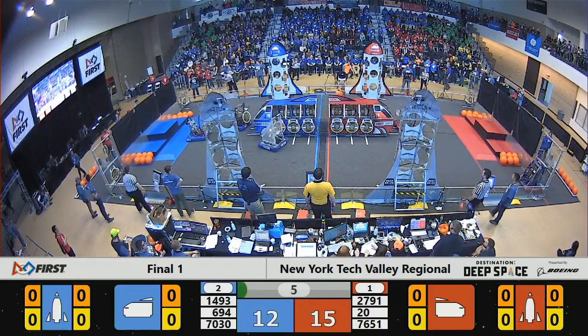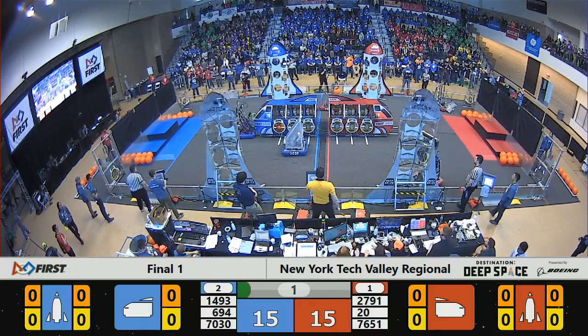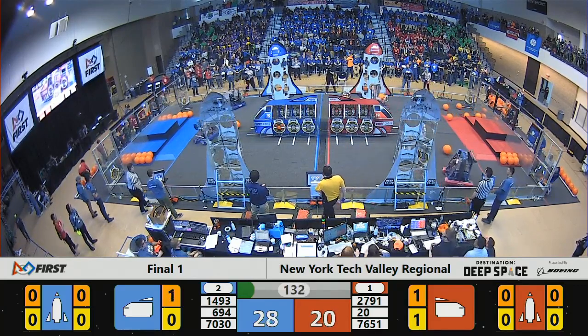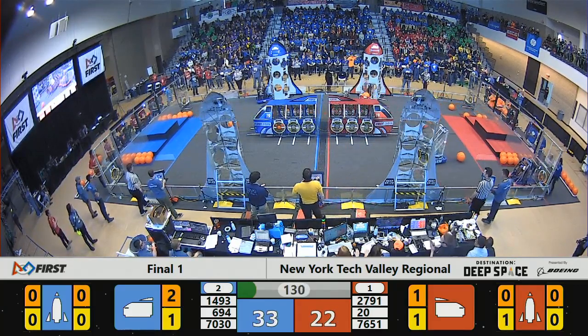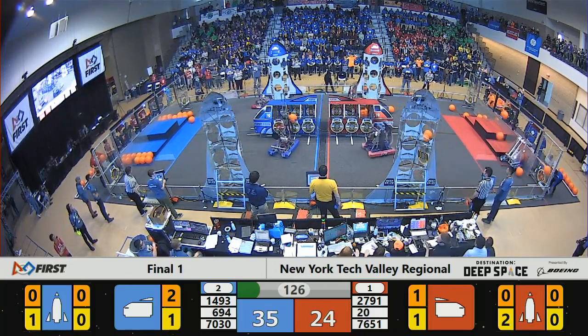An early score from 2791 to the middle of that rocket, with two blue machines going for the edge of that cargo ship, both with the hatch panel in hand. 694 and the Falcons machine trying to get it done for the Blue Alliance — they will take the early advantage, 35 to 24.